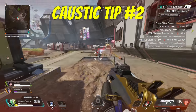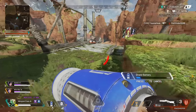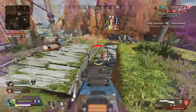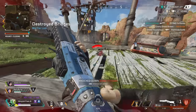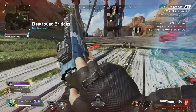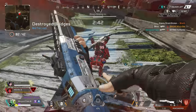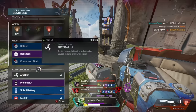Caustic's barrels can be used as cover. You can activate one yourself if need be and crouch behind it while you get a heal off. They can be destroyed by taking 150 damage, but as long as the barrel was already previously out, it should always be able to serve as some form of cover if you need it to. Also, it's important to note that if a trap is activated and then later destroyed, the gas will still linger for a few seconds even after the trap is gone. Seconds matter in Apex, and this could really come in handy.